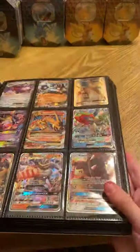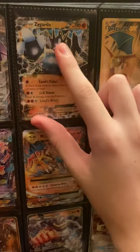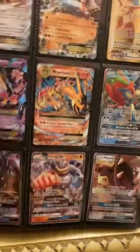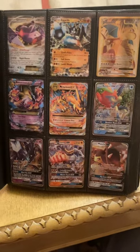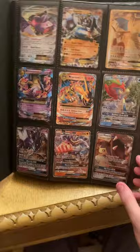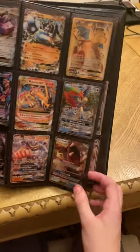I'm mostly gonna tell the origins of the cards. So I have Genesect EX, Zygarde EX, and Dragonite EX. Most of these cards are from the first page. I started doing Pokemon like four or five years ago, but then I stopped and started again like last year, so these are from when I started collecting again about a year ago.